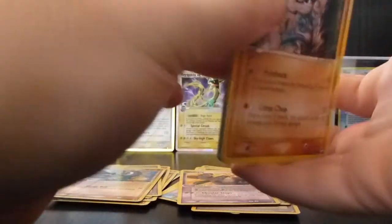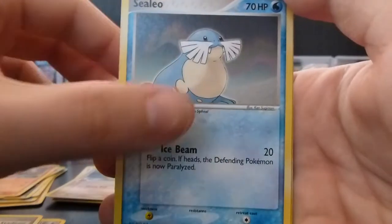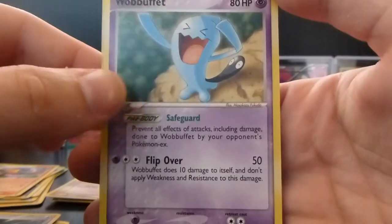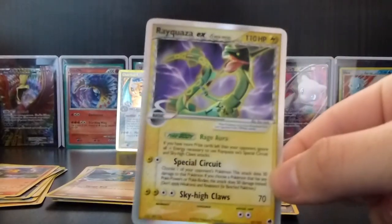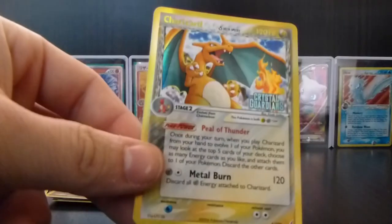So we have a Meditite, Carvana, a Chincho, a Vulpix, a Bagon, Phoebe Stadium, a Celio — is that a Rare? Yep — a Reverse Rare Del Caddy, and a Wobbuffet. Overall, this has been amazing. Of course there was the Ho-Oh Tin Promo, then we pulled the Rayquaza EX, and of course the Reverse Holo Charizard, which is simply amazing.